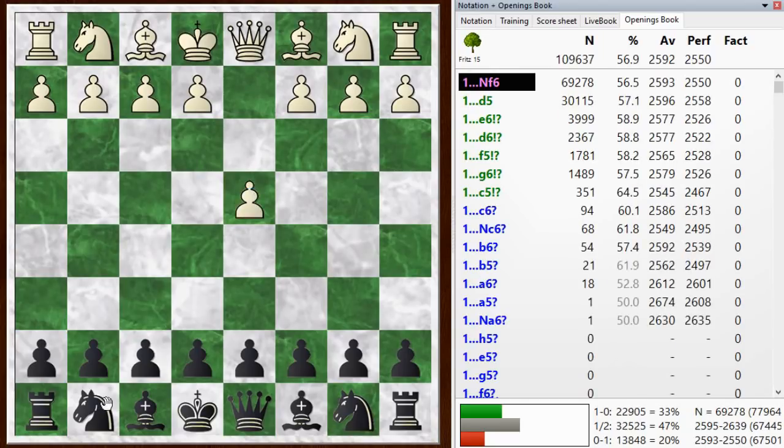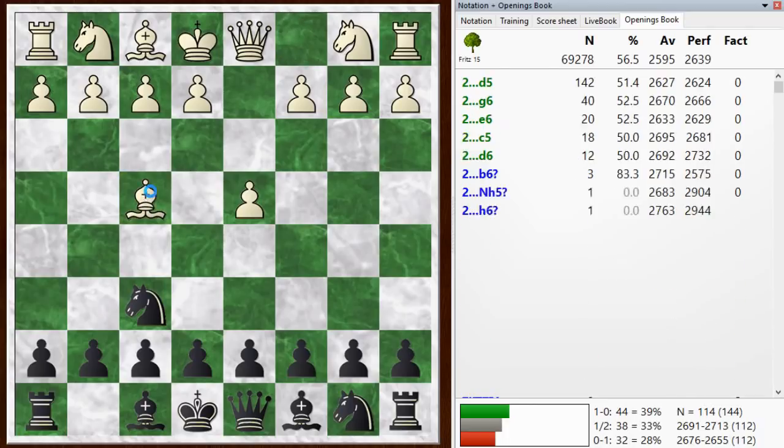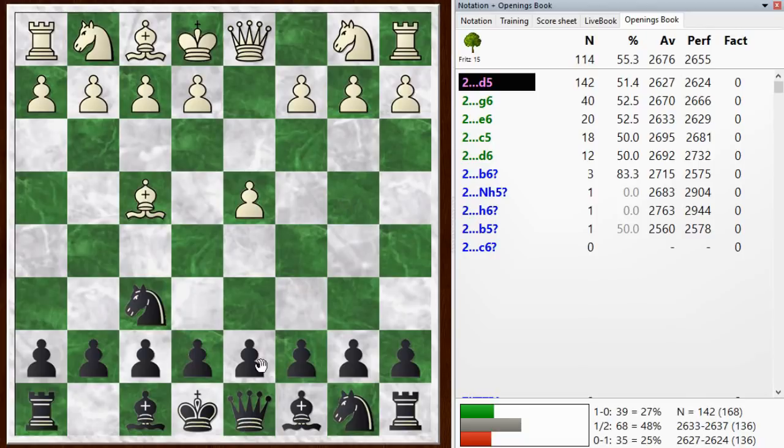So D4, Knight F6. I have the black pieces. My opponent has a rating of 1925 for this tournament, and my rating is 1808. He's a strong player. I've played him many times, and my impression is he beats me most of the time.